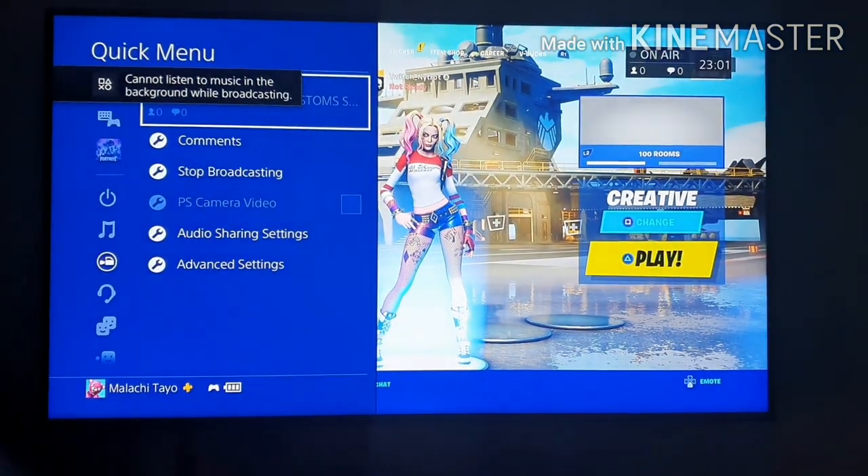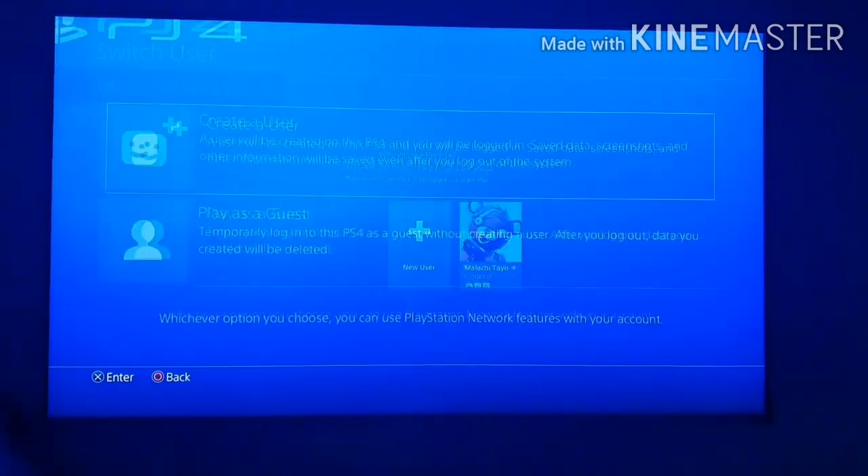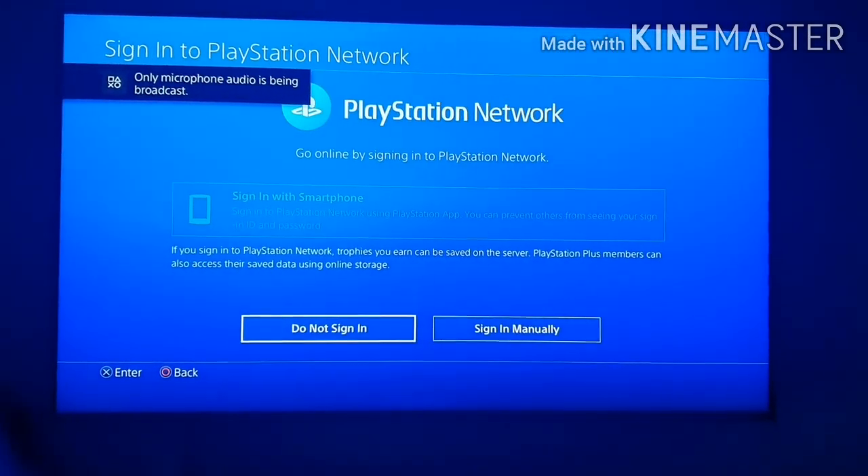Once your broadcast starts, you go straight to where it says Power, Switch User, New User, Players Guest, Do Not Sign In.